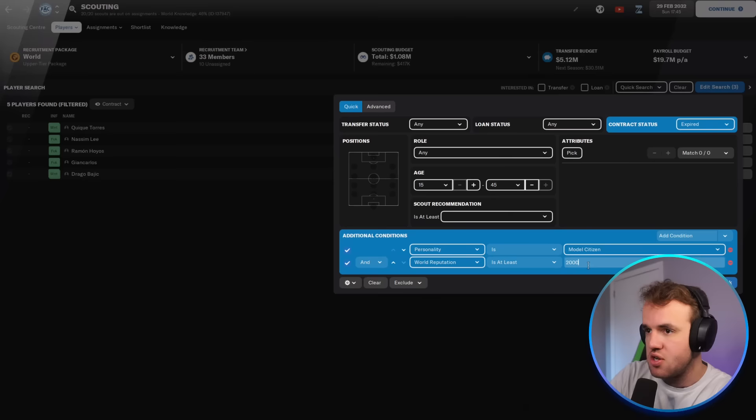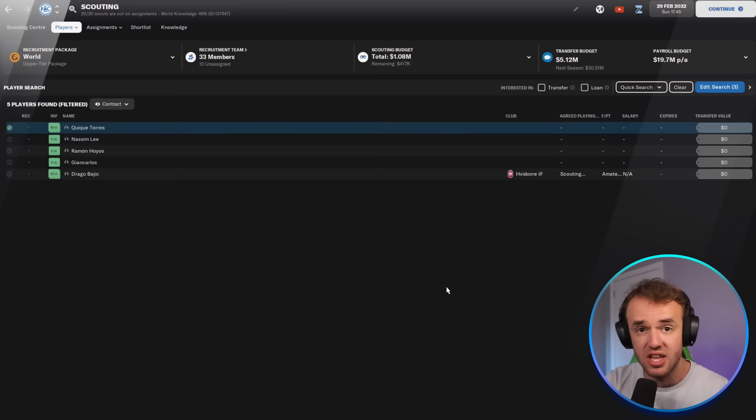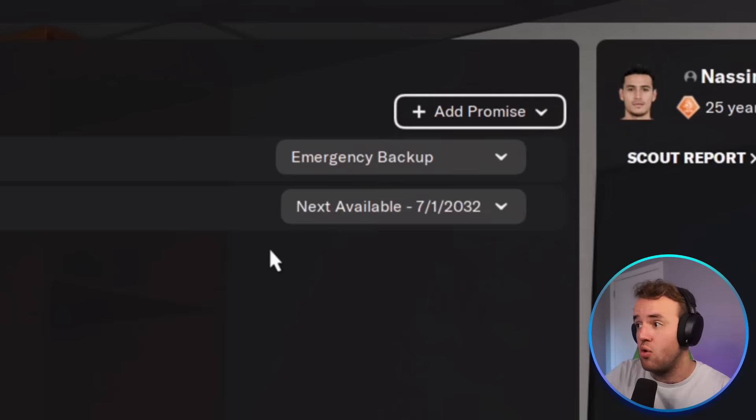In General you'll find personality, and on personality you can literally just filter for model citizen and find players immediately. The final filtering ingredient is reputation. The higher the reputation, the more likely they are to be higher up in the hierarchy and listened to by the younger players. That's world reputation — it's on a scale of 10,000. If you put in 3,000, these guys are already gone. At 2,000 though, they're all here, and ideally if you do this in the summer you'll have a much longer list.